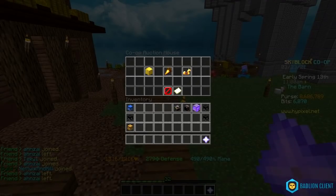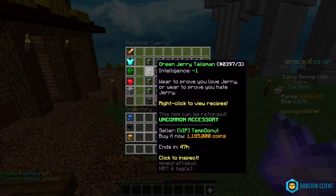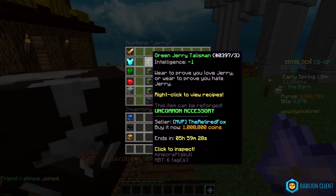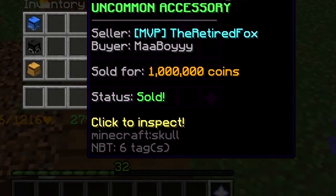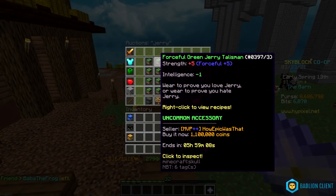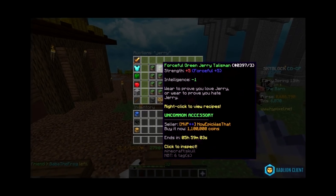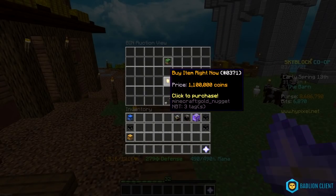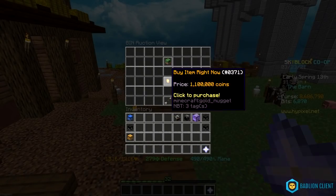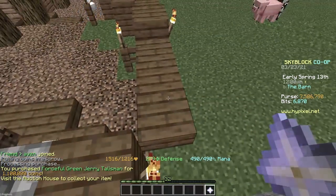After that we have the jerry talisman — I completely forgot to get this. I think it's gonna be really expensive right now. 1 million coins for a talisman that gives you minus one intelligence, and it just sold. Dude, I bought two stacks of golden jerry boxes and I didn't get a single one. That is pretty dumb. I wasted like 150 mil on boxes, but I'm just gonna buy it because yeah, that hurt my soul.